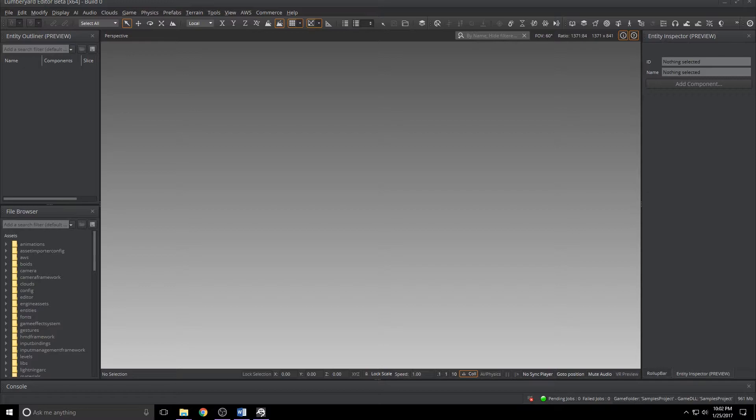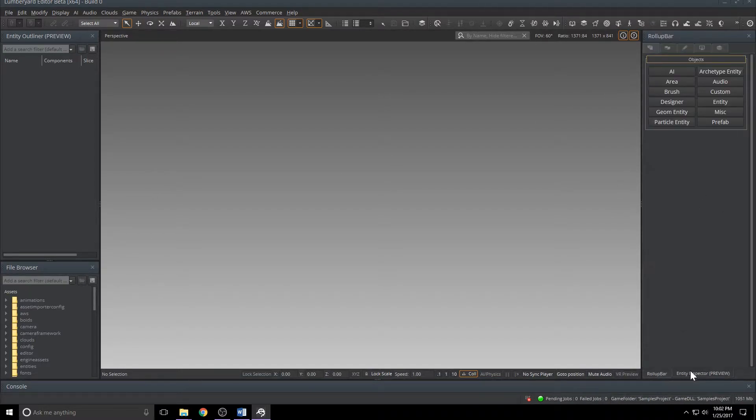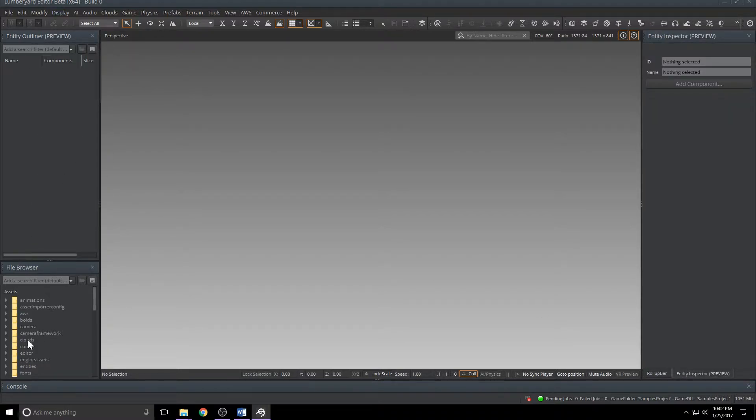I've popped the editor open, and you can tell right off the bat it looks nicer, it looks cleaner, and a lot of what you'll see in the release notes is UX related. Gone are the orange title bars and whatnot, and it's all nice and muted gray. They've included a new layout, so if you head up to View, Layouts, and flip to the Component Entity Layout - I'm already in it. You'll see the rollup bar is gone. It's actually just docked with the Entity Inspector. Got the Entity Outliner over here, and then the File Browser down here. This is really showing that the rollup bar is fading into obscurity.